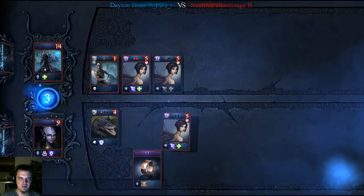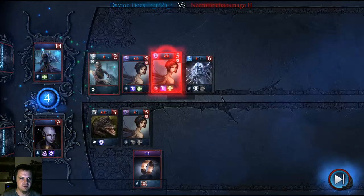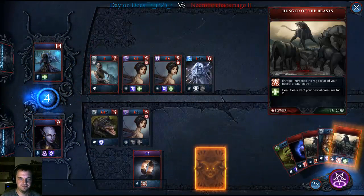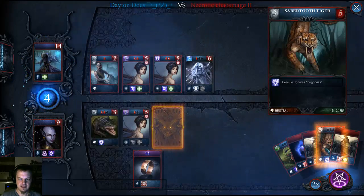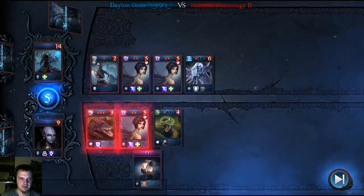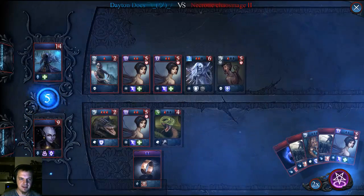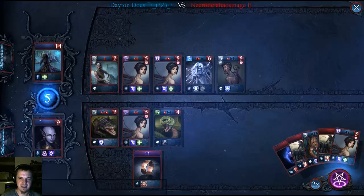I will play a Blood Maiden as well. We're all going to start healing — wonderful. I kind of want to use this card to heal him, but not really. I'm going to go ahead and play my snake. I think the Blood Maiden is an ethereal creature — yeah. I have another Blood Maiden, but if I put it out against the Crypt White, it's going to get destroyed.